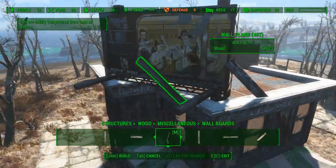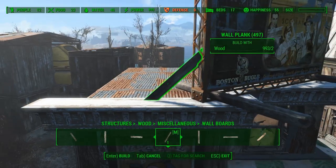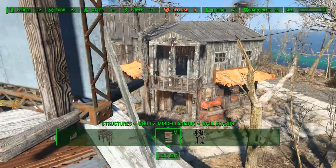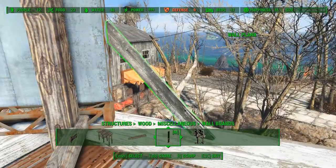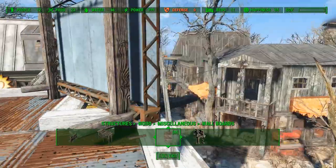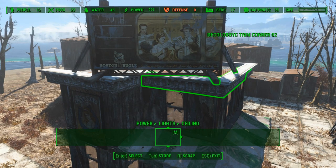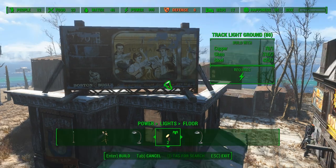I will place some wallboards to add some extra detail and support. This is a small pool of tiles — I'm just going to make a lot of tiles. Time to place some lights.